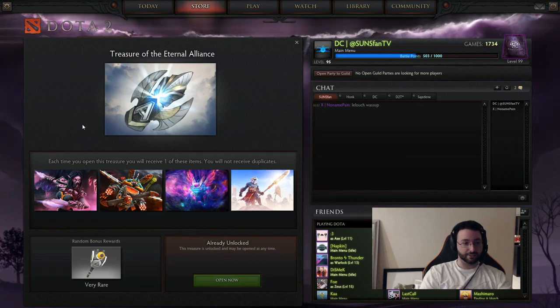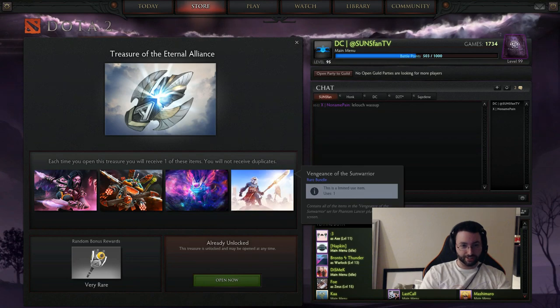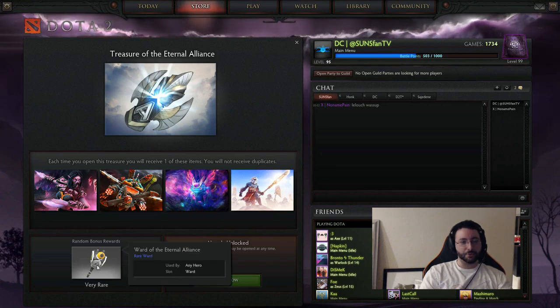Now, this chest is random. So we have a Mythical, a Rare, a Legendary, and a Rare — these are all guaranteed to get if you buy four. And then the random bonus, which is very rare, is a Rare Ward.